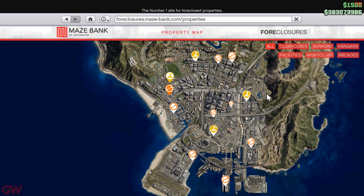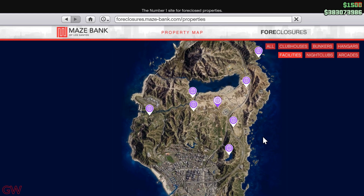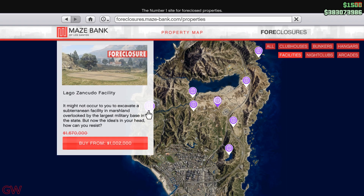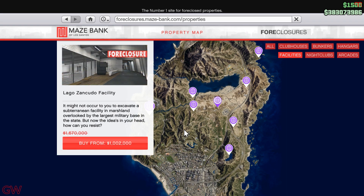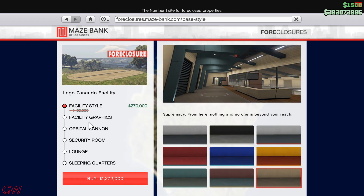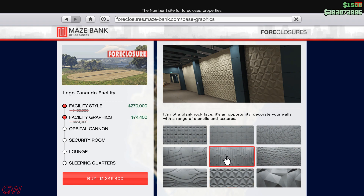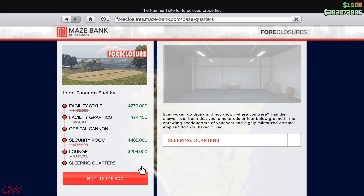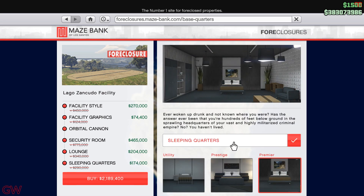Going on to the Maze Bank Foreclosures website, we have facilities on sale this week. The facility as well as the renovations and upgrades to it have a 40% discount. Just know that this is not a business but more like a heist property, similar to an apartment. So if you're a solo player this is absolutely not worth getting, as it's going to be a dead investment unless you have a lot of money and don't mind spending. Also, this comes with a 7-car garage for vehicle storage.